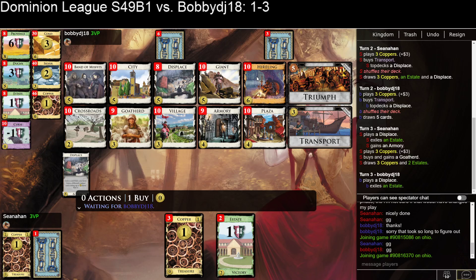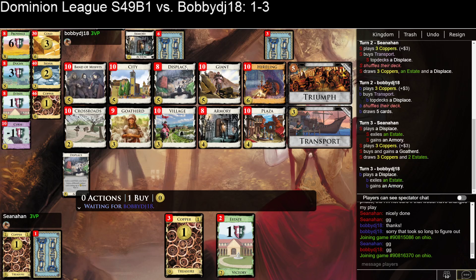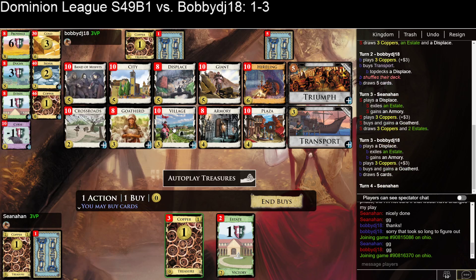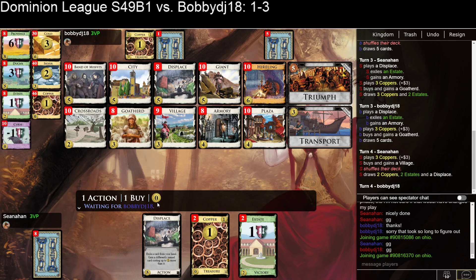Plazas are good targets to displace into hireling. You play the hireling and then Armory gains the plazas back. Hireling increases your draw size. And you're basically going to get some golds then and spin up the golds into provinces. It's a little bit awkward for me. Goat Herd is a slight player 2 edge, but it is what it is.